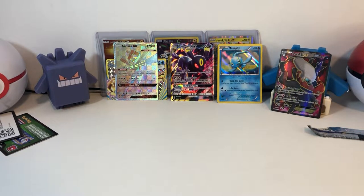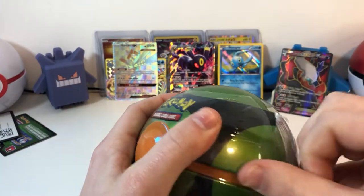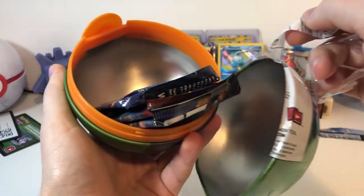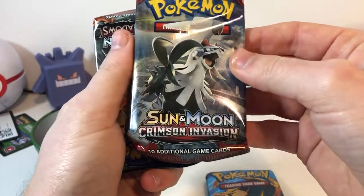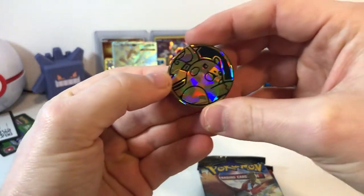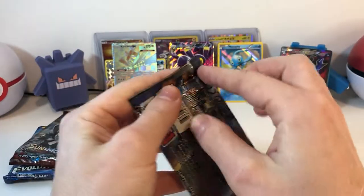Well, that pack was a little disappointing. So let's open one more. There it is — Evolutions, Crimson Invasion, Burning Shadows, and a nice Raichu pin — or coin. Let's open up our Burning Shadows.